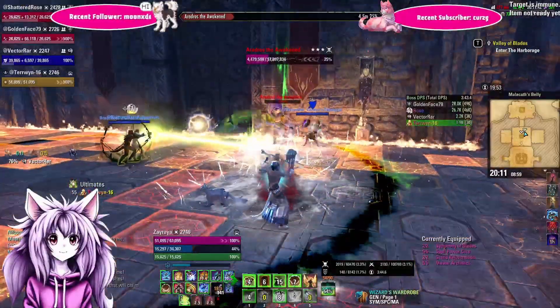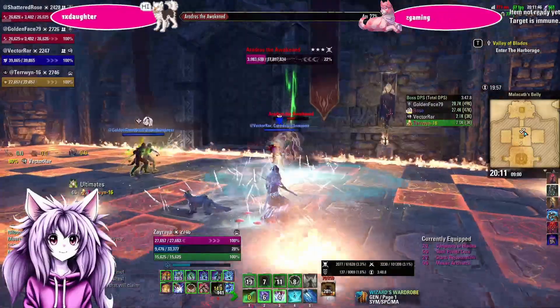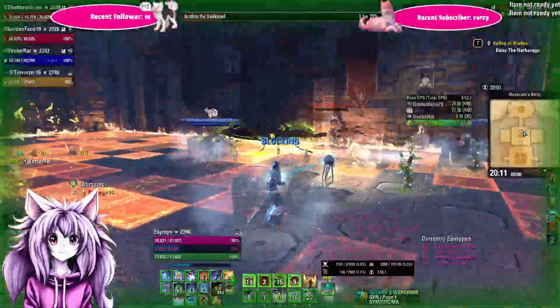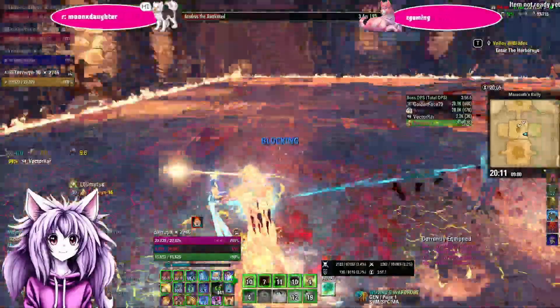Once all the mini-bosses are dead, run back into the room and your fight with the main boss will continue until he dies. He will do all the same mechanics as before — the lines, the ignite, the giant AOE on the ground, igniting the forge, and adds will keep spawning.